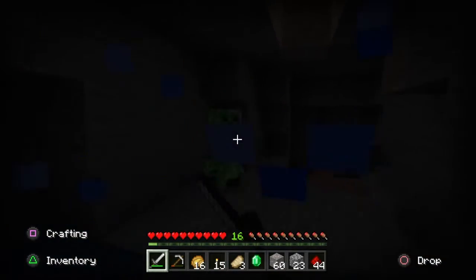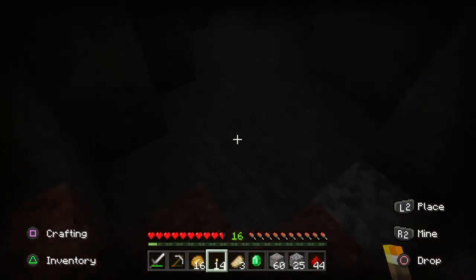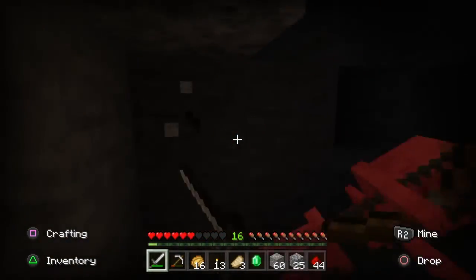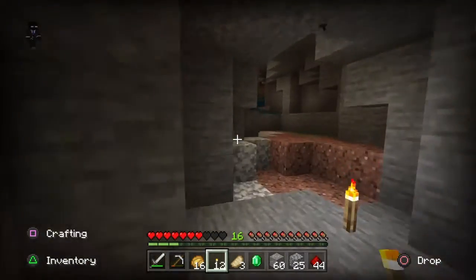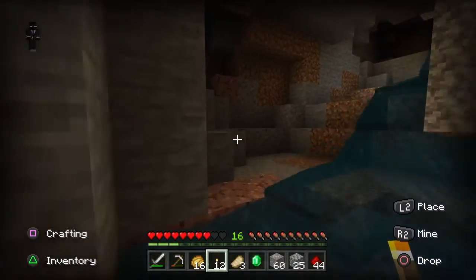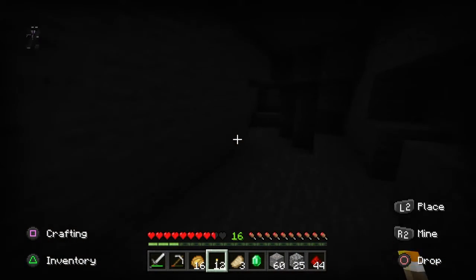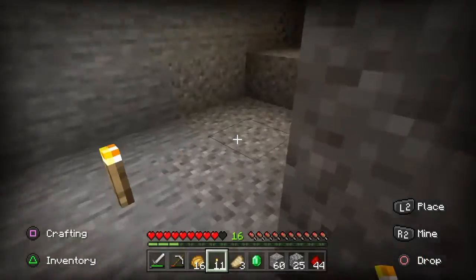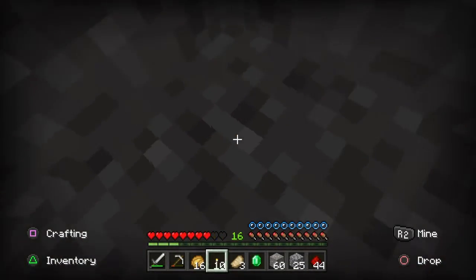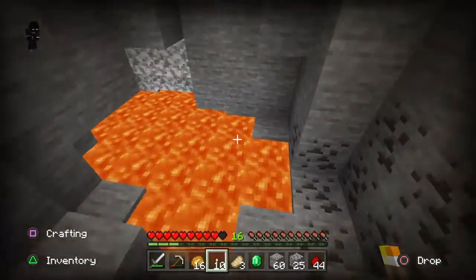Hi, creeper. The creeper blew up — thanks for the free cobblestone though. Uh-oh, there's a skeleton. And that's a dead end. I'm gonna go back. Actually, I don't know where I'm going. I think I still have keep inventory, though. Let me just break this one block. What? Where am I? 316 in there. Minecraft has changed though.